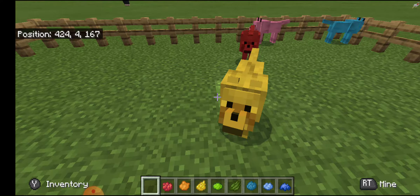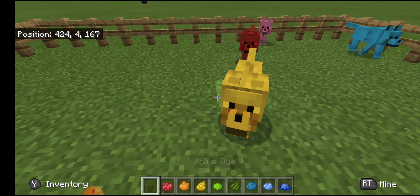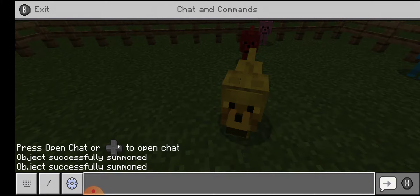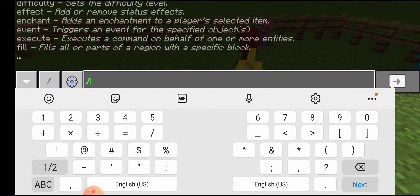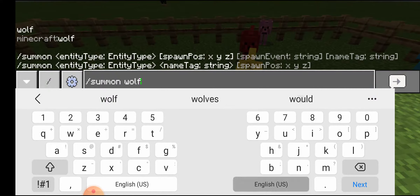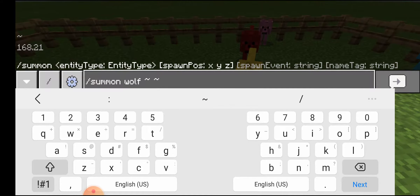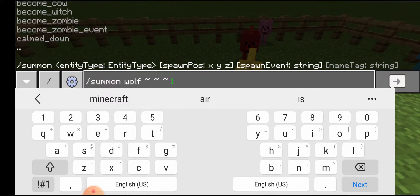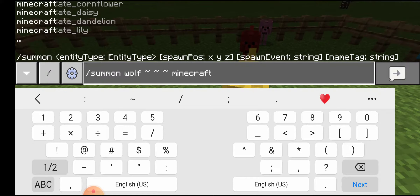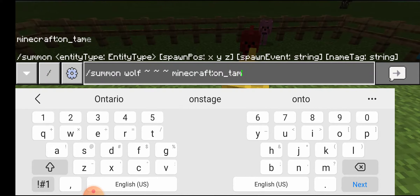So to dye wolves, all you'll need is dye — you can use whatever color you want. Then all you have to do is open up the chat and type in slash summon wolf, then three of these little squiggly symbols with a space in between each of them, and then type Minecraft with the colon sign and underscore tame. That is the command — I'll give you a few seconds to copy it down if you would like.